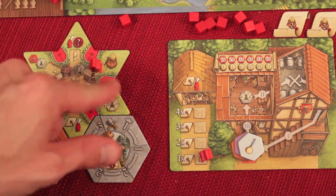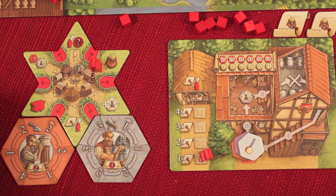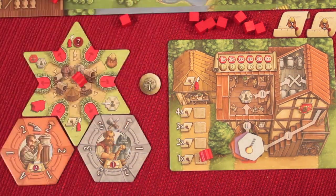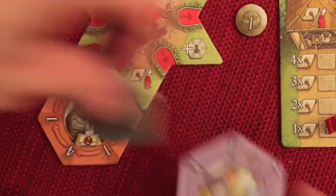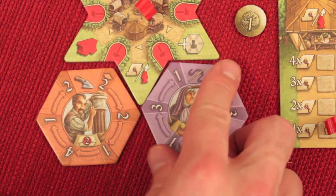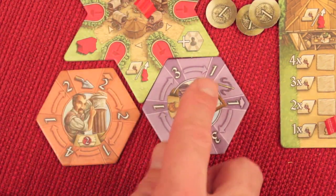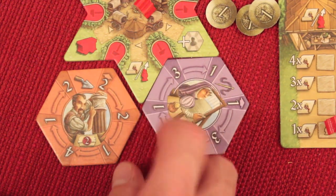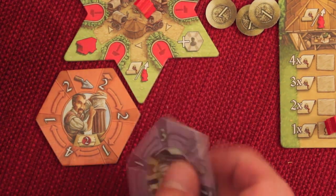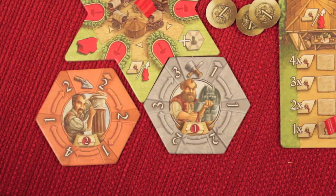The day laborer action — shown by the bucket of gold — lets you get one gold for every two workers you have, so with two workers you get one taler. Some workers have the day laborer icon on them, and if so, in addition to the base income you can spin them one turn to get two more coins. Spinning them makes them a bit more powerful, but once they spin all the way to the end they'll leave your board.